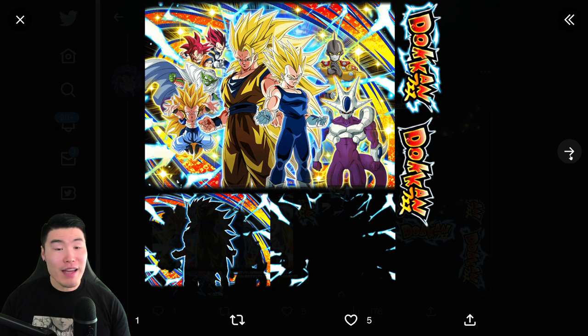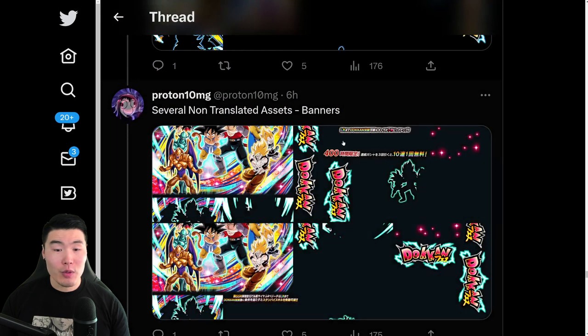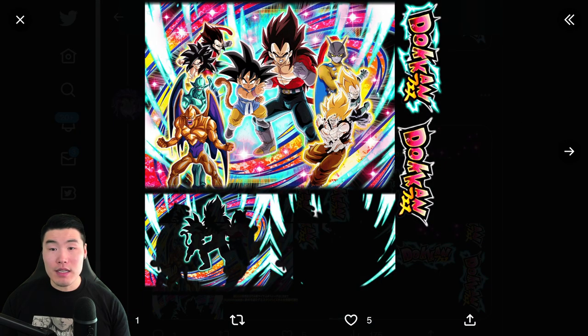And then the banner assets. The banner assets for the Boo Saga Goku and Vegeta — I don't remember the exact featured units, but these guys will definitely be there. The LR God Boys, of course, the side unit which is the Gotenks and Piccolo. We got Gamma 1, and also LR Final Form Cooler. And then for the GT side, we have the Super Saiyan 4s, the Shenrons, the Cooler Movie Goku and Vegeta, and also Gamma 2.